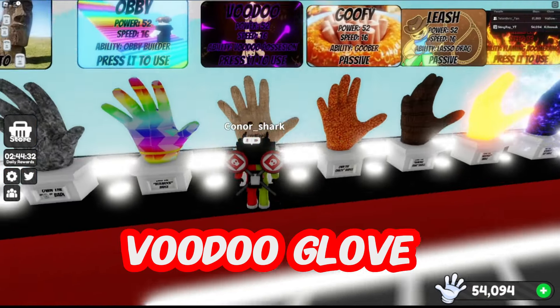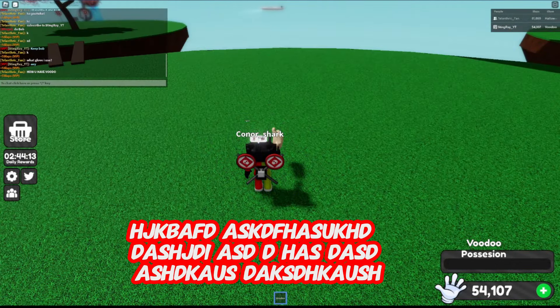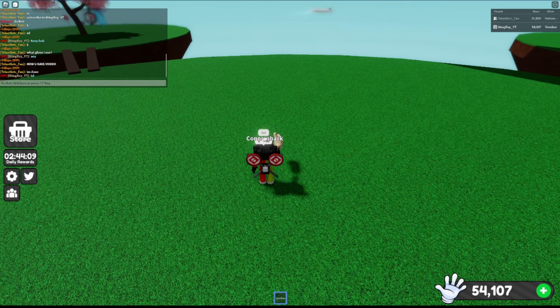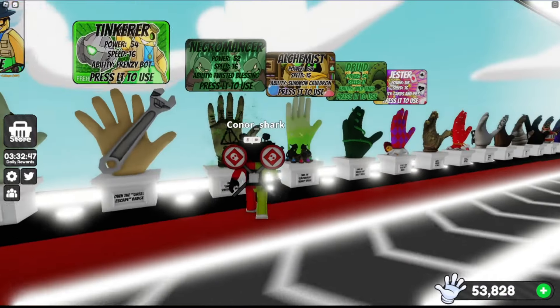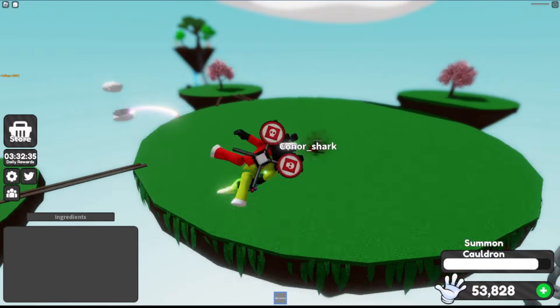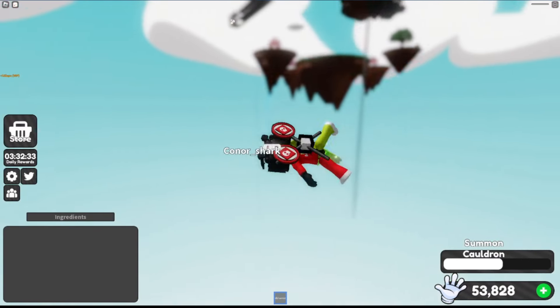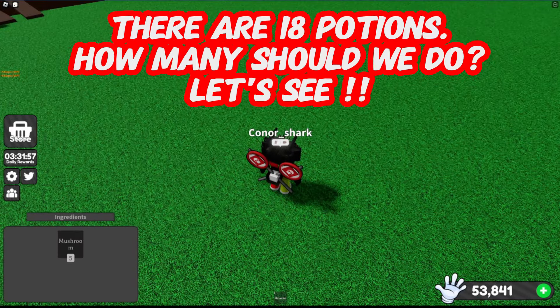The Voodoo Glove — what can you tell me about Voodoo? Now we'll look at the Alchemist Glove. You need this to get the Druid Glove and also the Scythe Glove. There are 18 potions — shall we do them all? Okay.